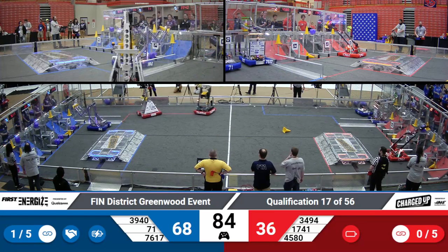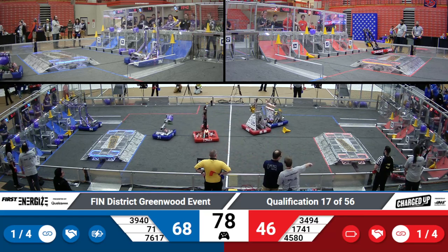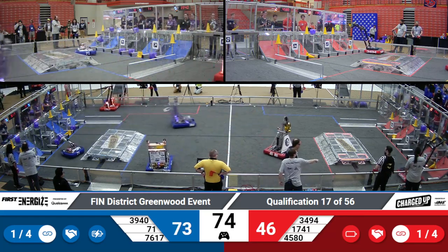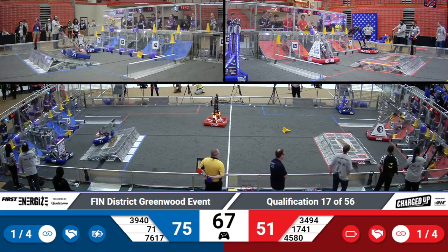39-40 on the Blue Lions, zipping past the red robots with a cone in hand. Where will they go? One link completed for each of the alliances. They actually completed that in the center cooperation grid — that drops the sustainability threshold, that ranking point, down to four links.